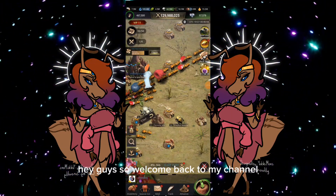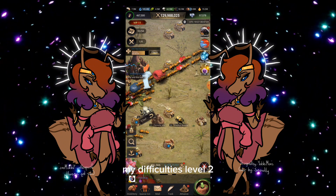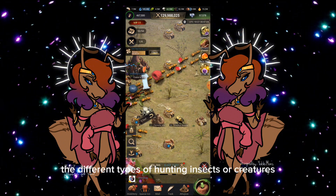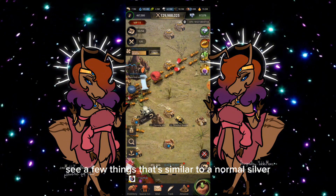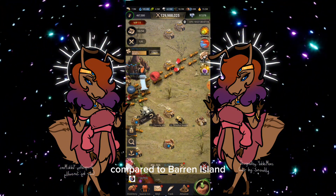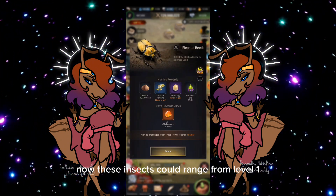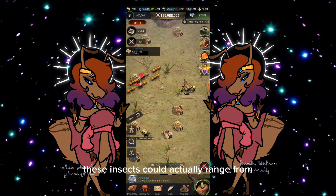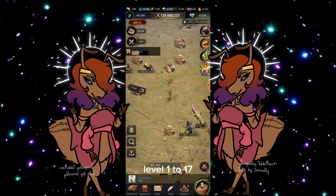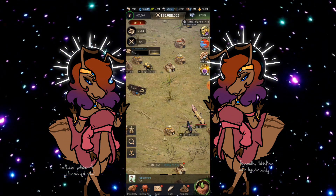Hey guys, welcome back to my channel. Right now I am currently on Barren Island, my difficulty is level 2, and this video is really to cover the different types of hunting insects or creatures on this particular island. You're going to see a few things that are similar to a normal server compared to Barren Island. The basic insects here could range from level 1 all the way up to level 15 on a normal server, but on Barren Island these insects can actually range from level 1 to 17, or even 19.